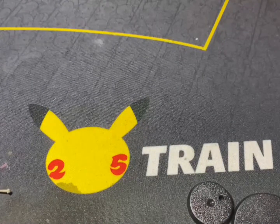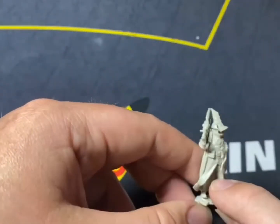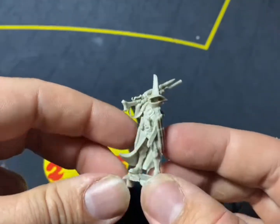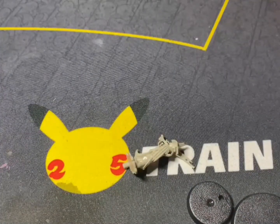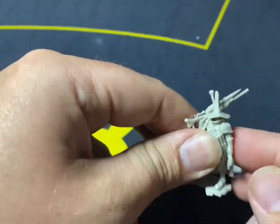I do like the black, grey, and red color scheme for the whole box. But if you want to play Age of Sigmar, I don't think it would match with your army if you're just doing black and red. So I wanted to do a bit of both so I can use them in Age of Sigmar as well as the board game.